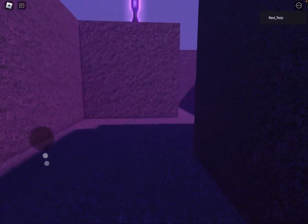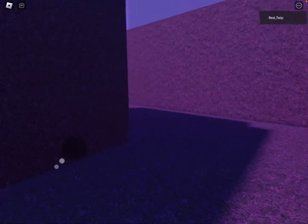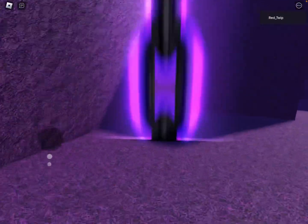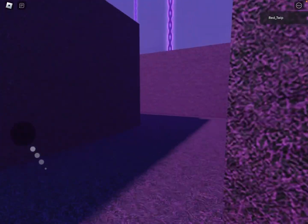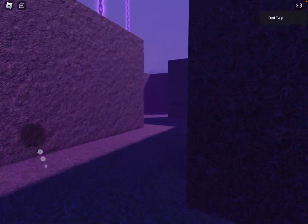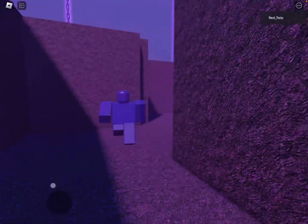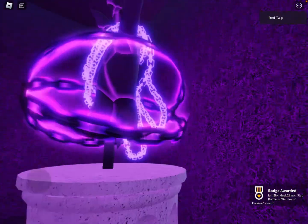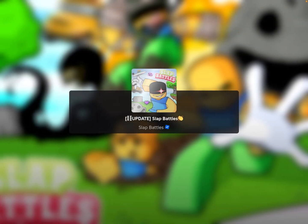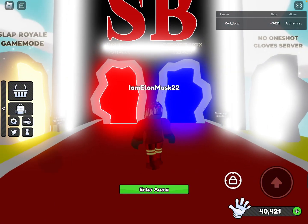I'm pretty sure the developers didn't make too much of it since this is a new update, so it should be easy to get. I think you can get it in private servers too. Right now I'm just looking around — there's not really much I can do to help. I don't know if you have to tap things. The entity has not touched me a single time. Oh, I found it! I just got the badge, guys — that is how you get the Garden of Erasure badge.